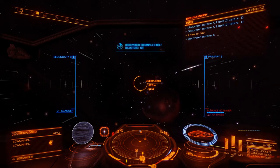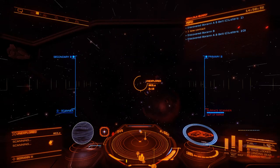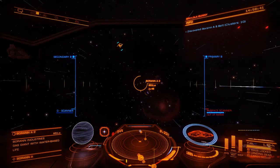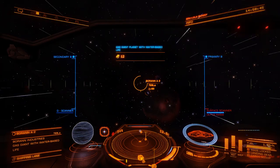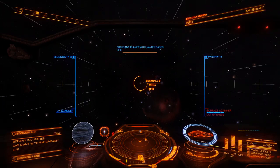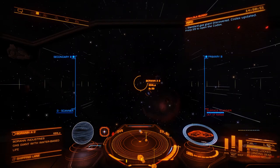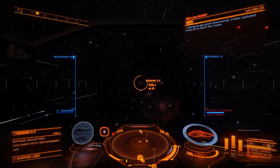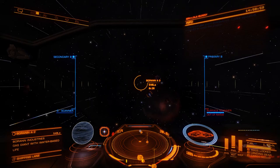Planets will actually get scanned as we progress — you can either do it through the full spectrum scanner or just by flying next to them. So there we go, we're discovering all sorts right now. Baran A2 is where we're going — it's a gas giant with water-based life.